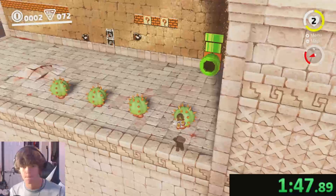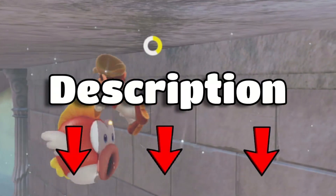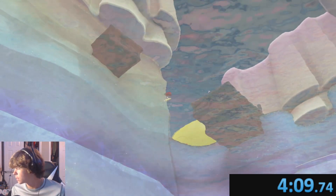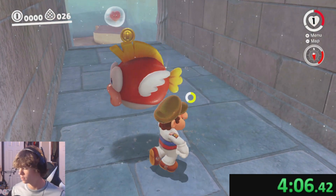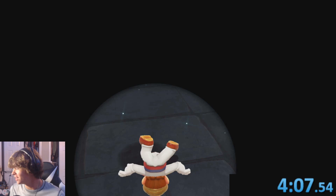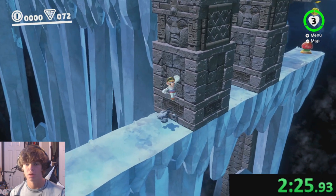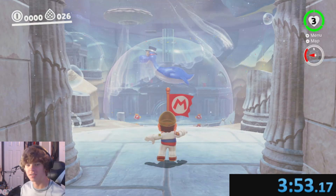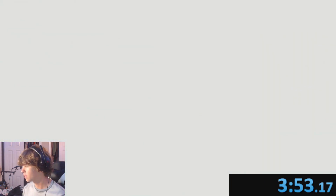Right after that, I started another run — it went pretty well besides messing up the cycle — and I got a 4 minute and 9 second run. At that point I was 69th in the world, but I didn't want to stop. I still wanted the sub 4. So I started another run and ended up with a 4:07. Then I started another run, messed up the cycle again, but somehow managed to get a 3:53 — a massive improvement — and I actually got the sub 4 minute, by 7 seconds. That run placed me around top 40 in the world.